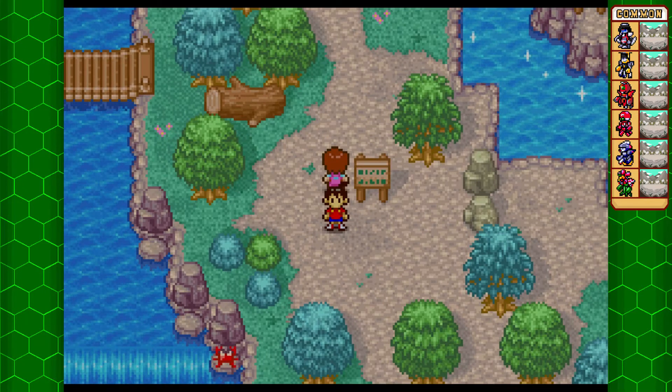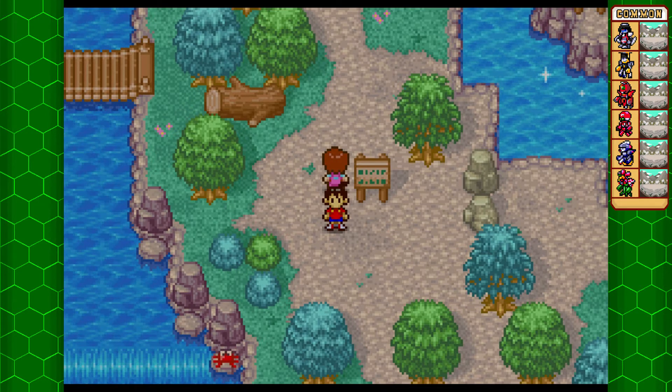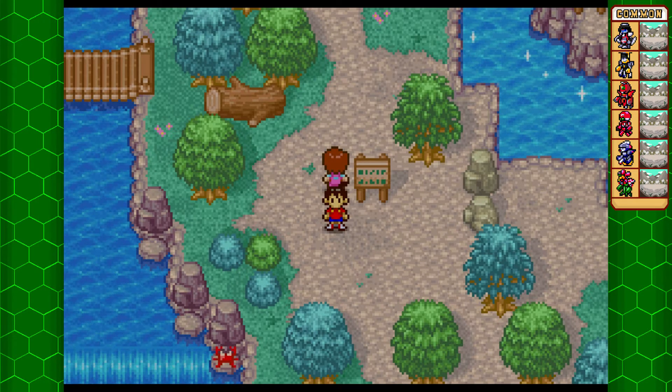Hello everybody, and welcome back! Last time we obtained a second team badge as well as a few medals, and we learned that there's apparently a ghost that has been stealing meta parts in Mt. Odoro. And that is what we'll be investigating today. So let's get to it, shall we?